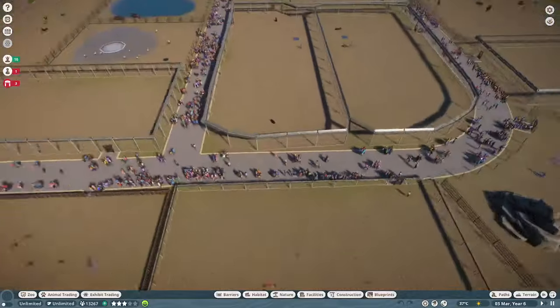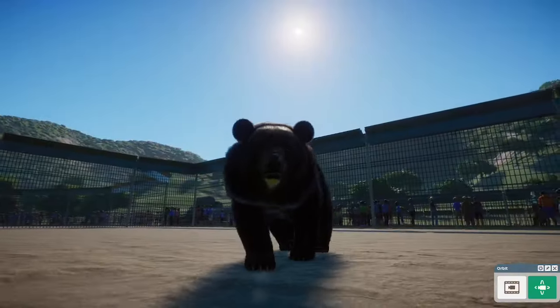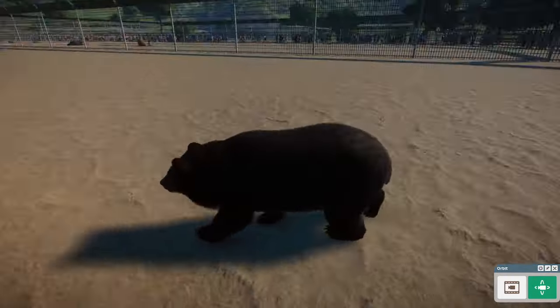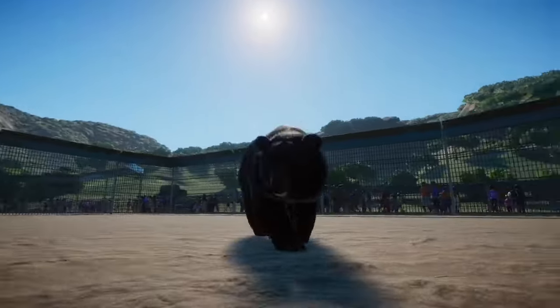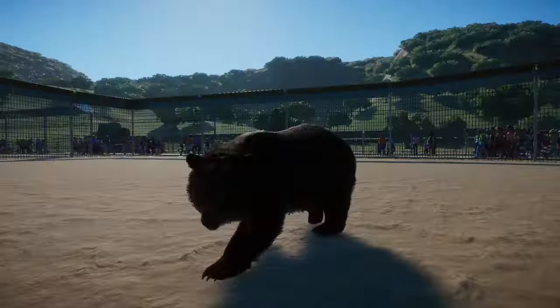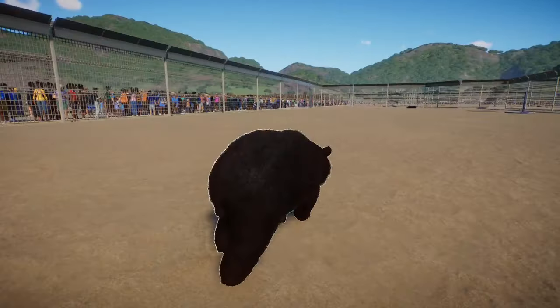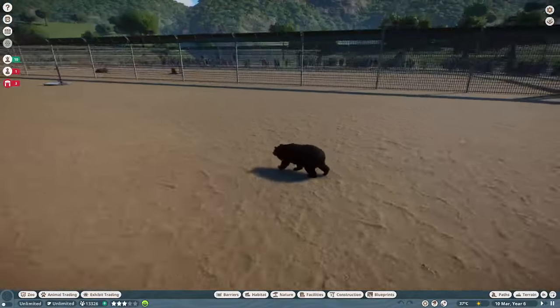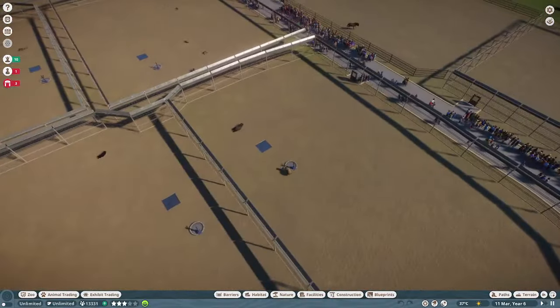Over here we have our Formosan Black Bears. They've been given a bit more intensity. Their mane of hair has also been made a bit thicker and a bit more detailed, but overall it looks much closer to the proper Asiatic Black Bear. I didn't actually realize how small they were until I put them in this enclosure next to our Himalayan Brown Bears, which we're going to have a look at right now.